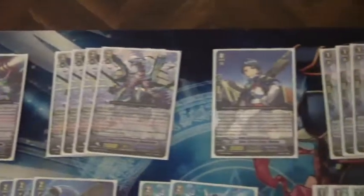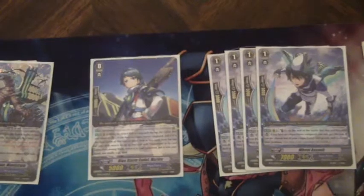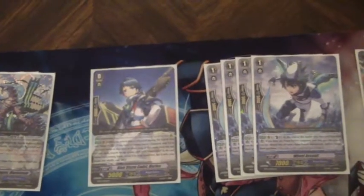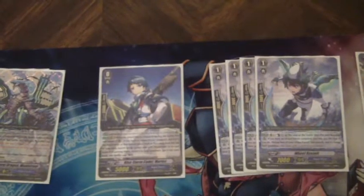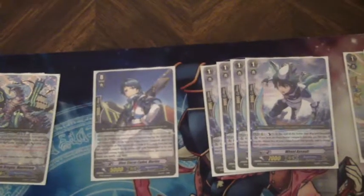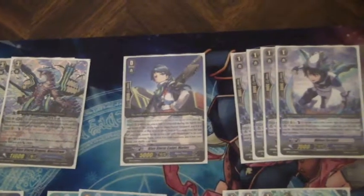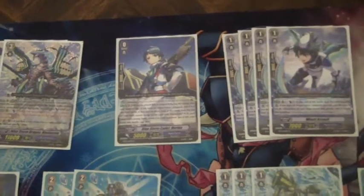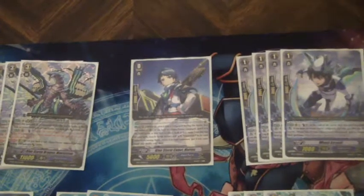Because all of my grade 3 units are Maelstroms, my starter is obviously Blue Storm Cadet Marios. If he boosts an attack that hits the Vanguard on the third attack, you search the top 5 cards for a Maelstrom. Basically, you're doing a grade 3 search on the third attack as often as you can. This works really well because it's an effect you can do repeatedly — he doesn't go into the soul. So if you're grade stuck and you have a bunch of chump cards, you can spend a couple of turns attacking and searching the top cards for a grade 3.